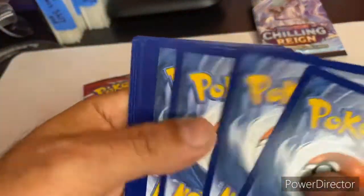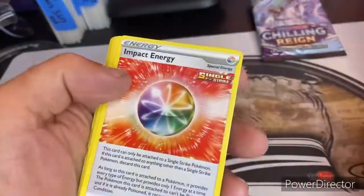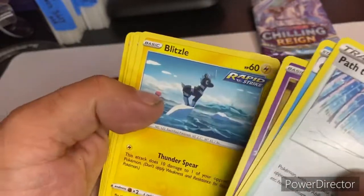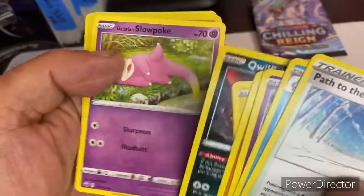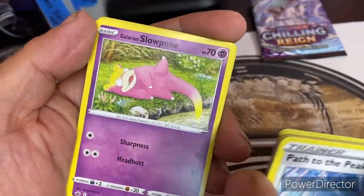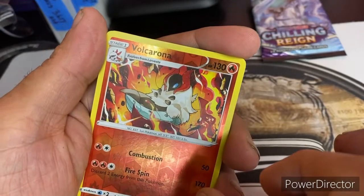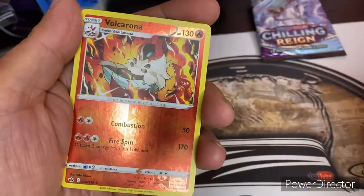Alright, so this is what we've got — we've got four cards out the back, and those backs look good on these. So we've got electric energy and impact energy. We've got a trainer Path to the Peak. We've got a Drizzle. We've got a Shuppet. We've got a Kubfu. We've got a Rapid Strike Blitzle. We've got a Single Strike Qwilfish. We've got a Slowpoke — and it's a Galarian Slowpoke. We've got a Volcarona — wow, that's kind of cool looking, check that out. Evolves from Larvesta. Shiny, looks like fire. Got a nice, interesting card grouping there.